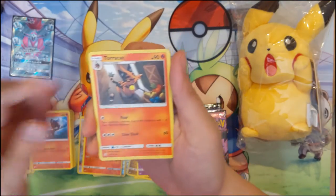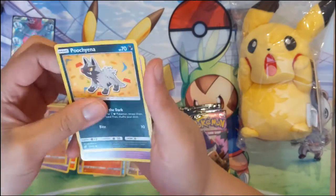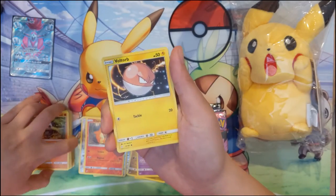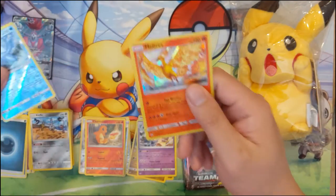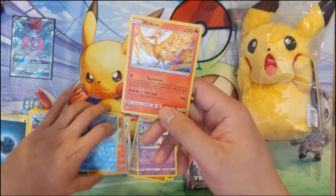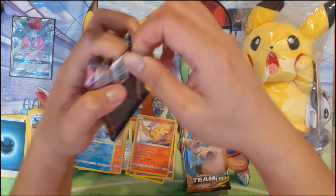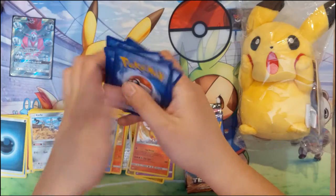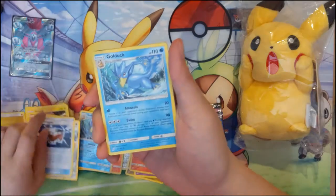Darkness energy, Tauros, Jynx, Hitmonlee, Pancham, Voltorb — always looks so mad — Golduck, not sure why they call it Golduck since he's blue, and then a Moltres holo rare. All right, it's time for our next GX hit. Why don't we make it a hyper rare — let's go for that. How about a hyper rare Magikarp Wailord, maybe?